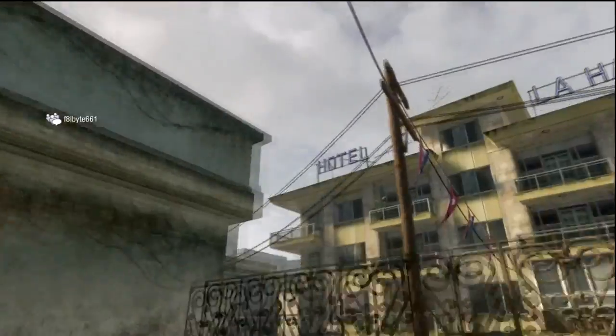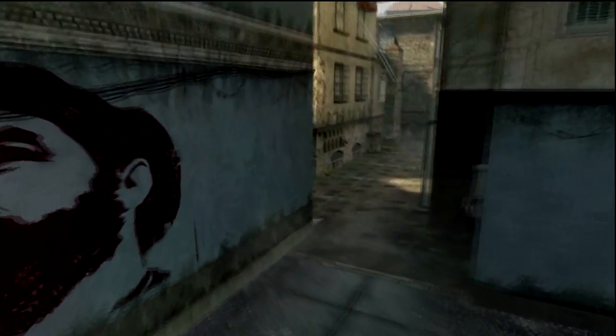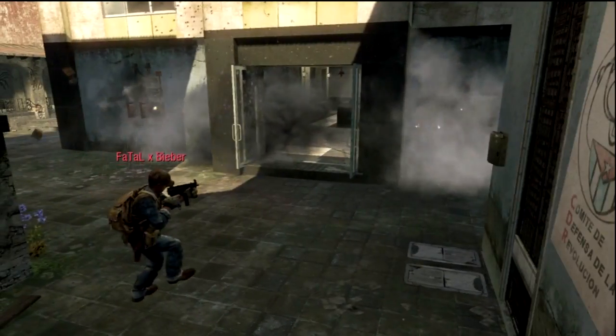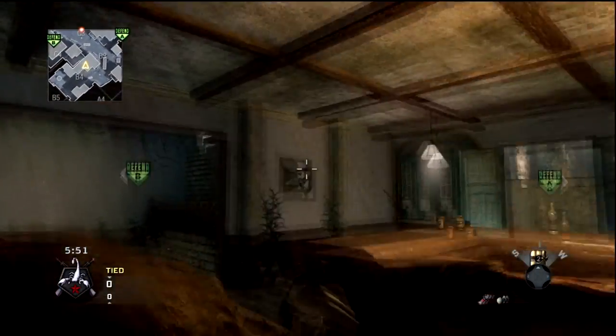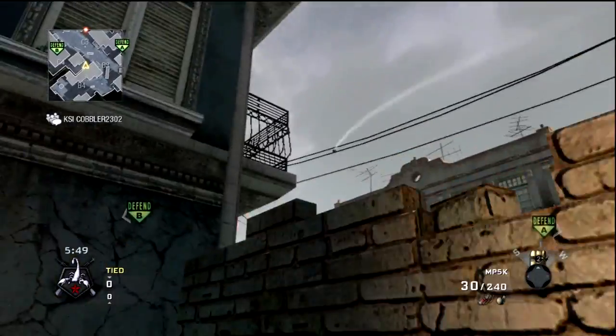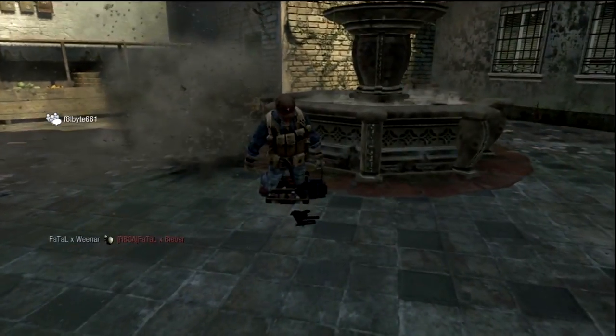This is the one I like to throw when I'm taking Fountain. I chuck it over the wall just to the left side of yellow — it'll bounce off the wall and kill anybody going in there. And here's the nade spot for defense: you chuck it right over that wall and it'll land perfectly next to Fountain. I throw that one a lot.